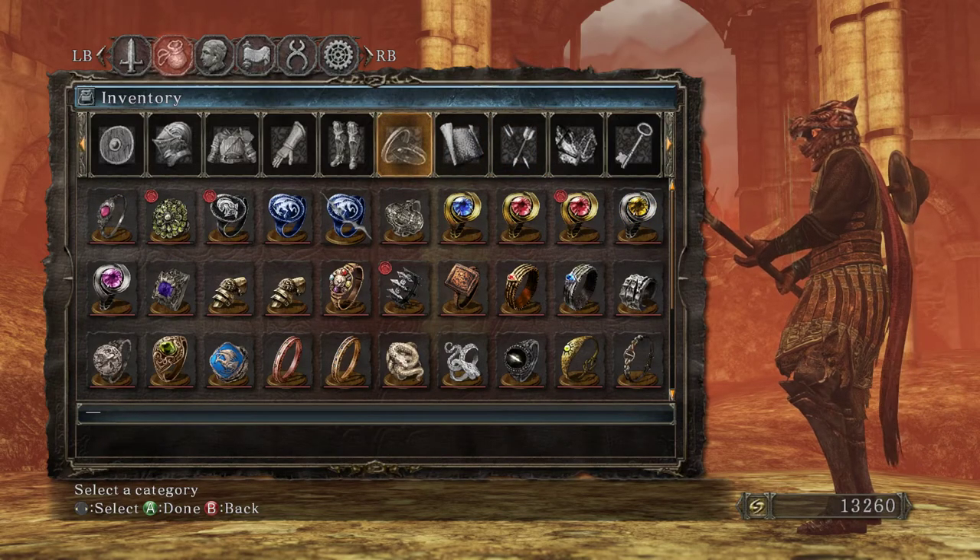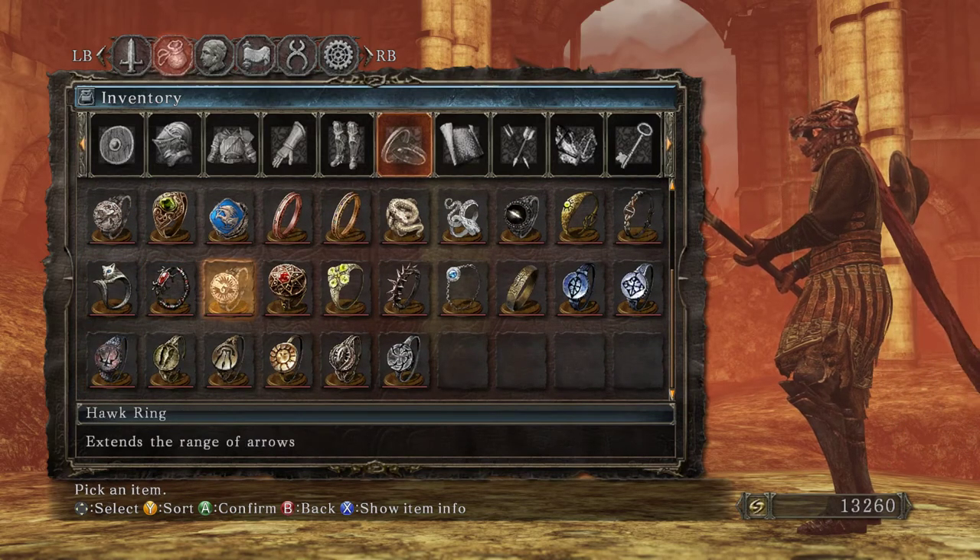Flame Quartz Ring and the Hawk Ring — that's the first ring of the Knights of Gwyn that we've gotten in this game.